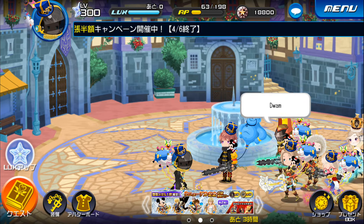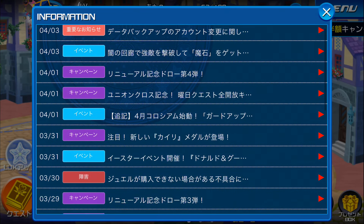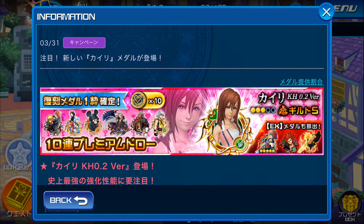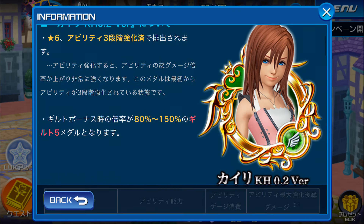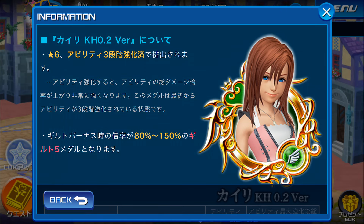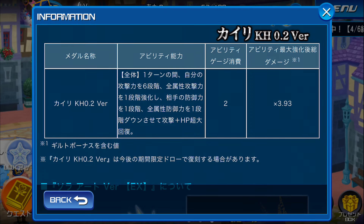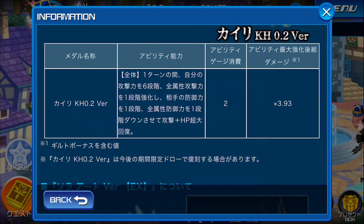We're here today to talk about the new banner in JP Union Cross, the one making all the waves — this one featuring Kairi KH 0.2 version. On this banner, every time you do a 10-pull, you'll get 10 VIP coins. There's a chance to get three of those EX medals, and you get at least one of six reprint premiums guaranteed. The star of the show is this Kairi. She's a tier five medal, comes three orbs if you pull her from this banner. Her ability is she's an AoE medal that buffs your general attack by six tiers and your PSM attack by one tier, and lowers your enemy's general defense by one tier, all for one turn.